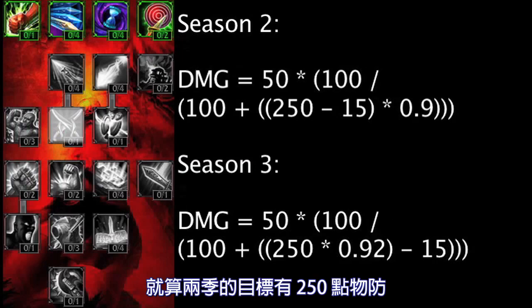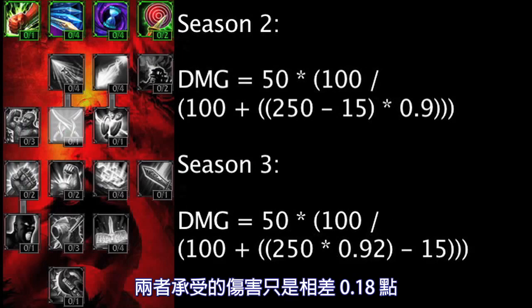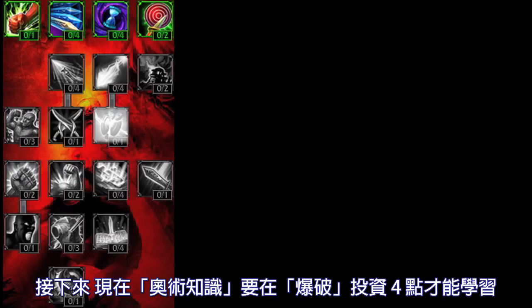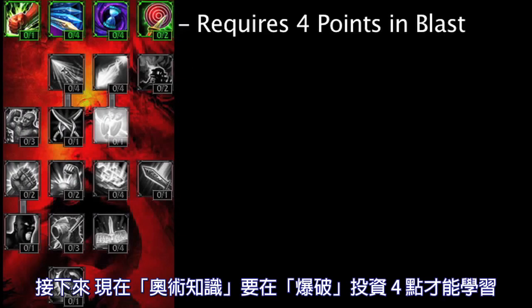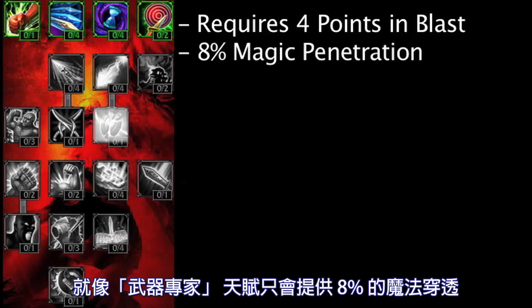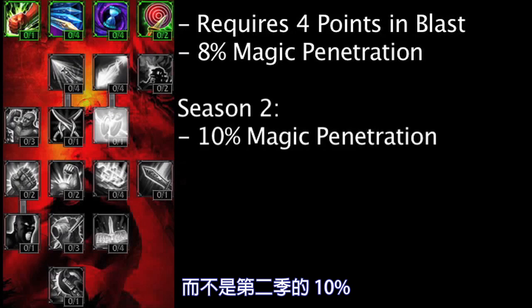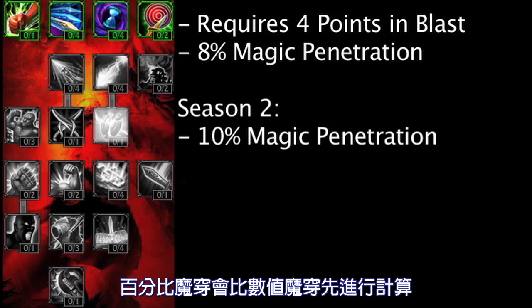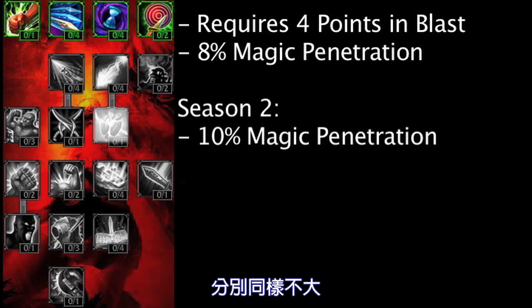Even if the same targets had 250 Armor, they still would only be dealt 0.18 additional damage if it were Season 2. Moving on, Arcane Knowledge now requires 4 points in Blast instead of Sorcery. Similar to Weapon Expertise, it now only grants 8% Magic Penetration, as opposed to the 10% from Season 2. However, since the Magic Penetration formula is being changed in Season 3, with the percentage being applied before Flat Penetration, this is also not a major difference.